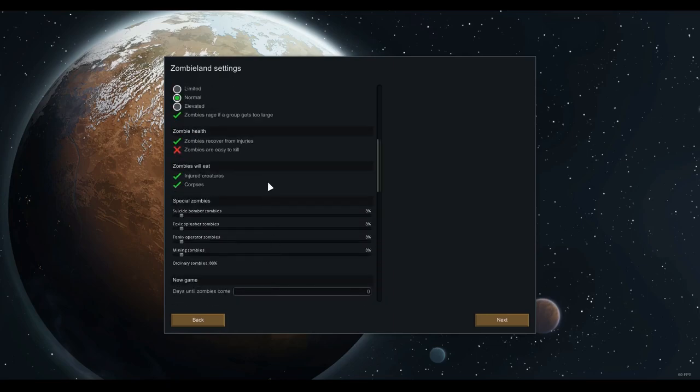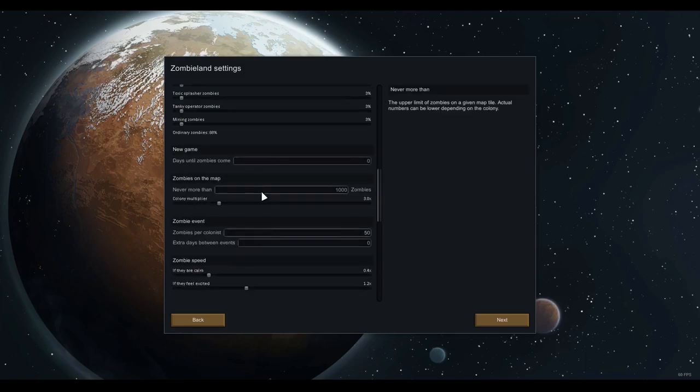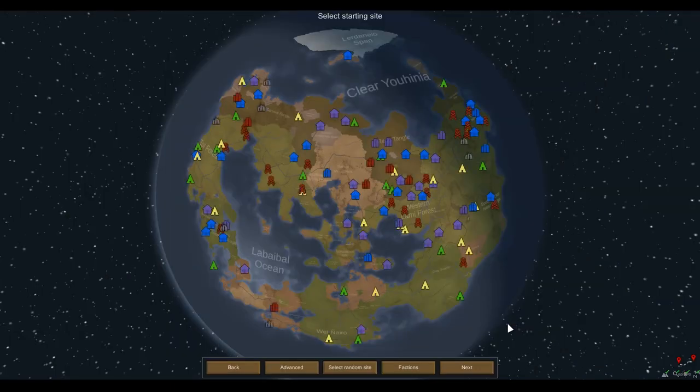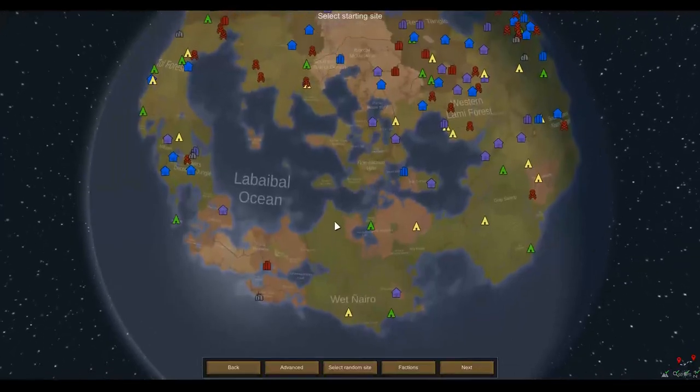There's a button I want to change: zombies recover from injuries — off. Otherwise, playing with one guy, that's going to be very, very difficult. I'd also like animals to attack zombies. Let's get zombies to attack all creatures and animals will attack back — that could make for a more dynamic world. We could use animals as a distraction from the zombies.